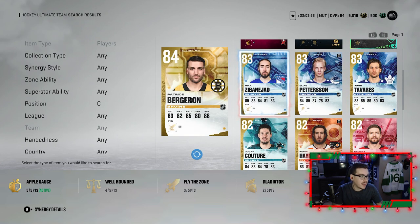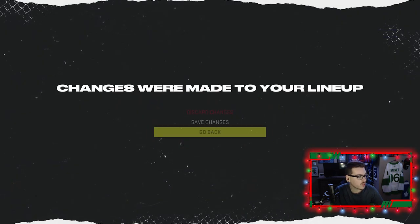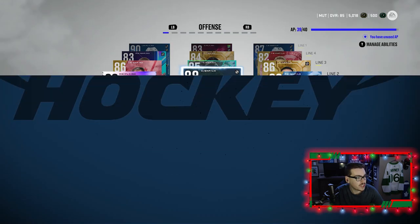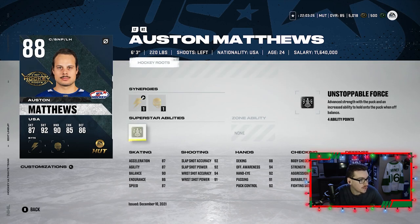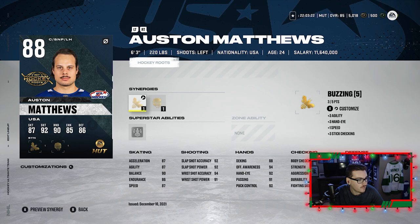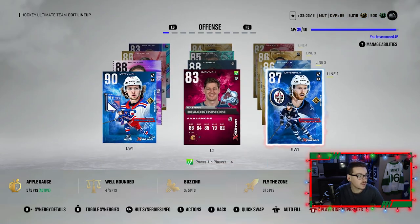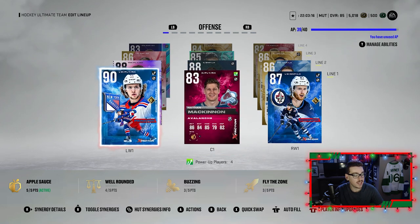Mika Zabaneja is getting the boot off the team as we're putting Bergeron on the fourth line, because at 88 overall, Austin Matthews is now playing second-line minutes with Mitch Marner and Nikita Kucherov. Matthews has Unstoppable Force, Spark two out of five, Buzzing three out of five, and Thief one out of five.